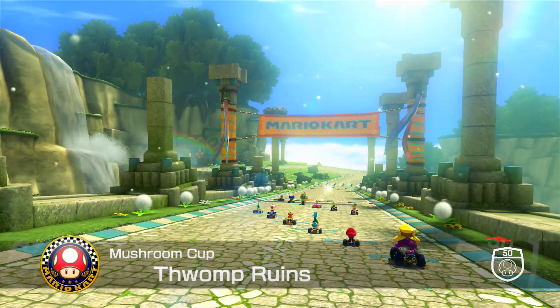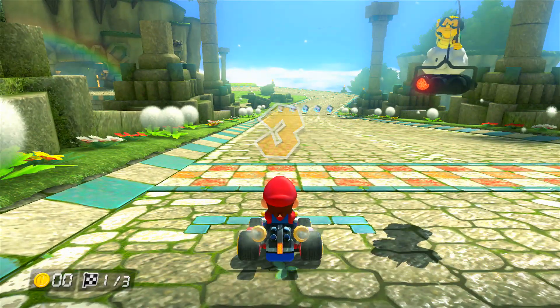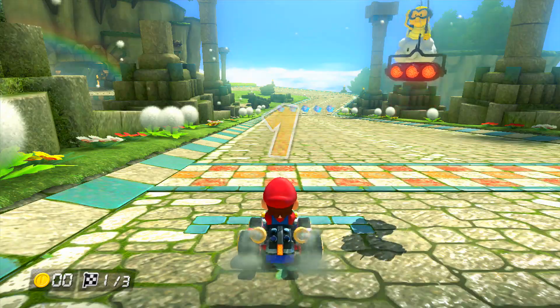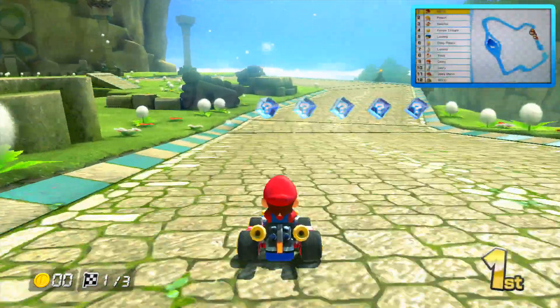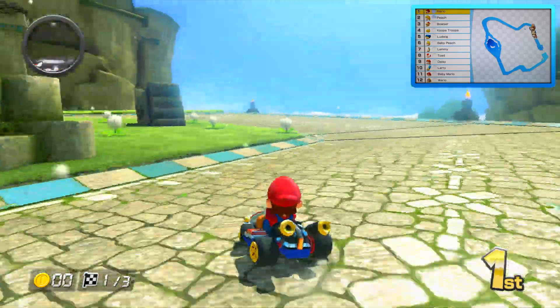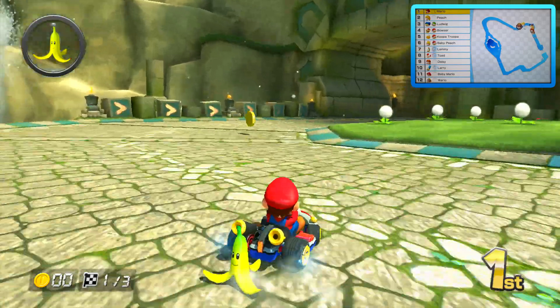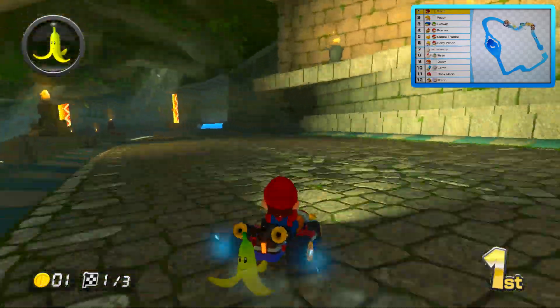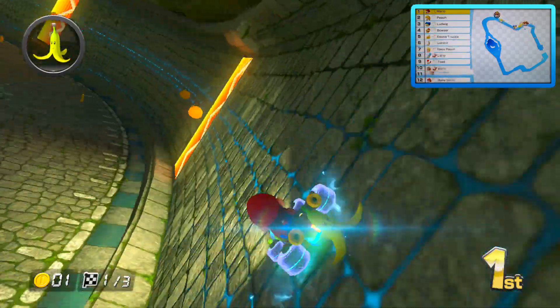This is one of the courses I'm actually looking forward to quite a bit — there's one section where there's a whole bunch of different routes you can take, and I'm just intrigued. That was kind of a crappy boost but okay. There's a shortcut off to the left I just noticed. I want to get some coins on this first lap — let's go into the anti-grav section, whoa!